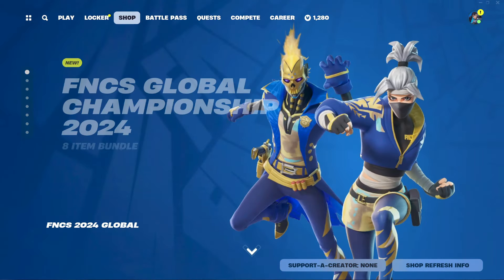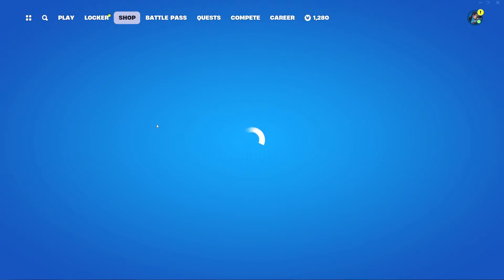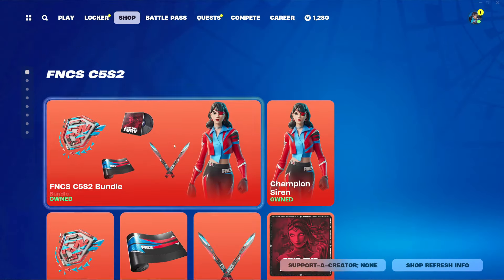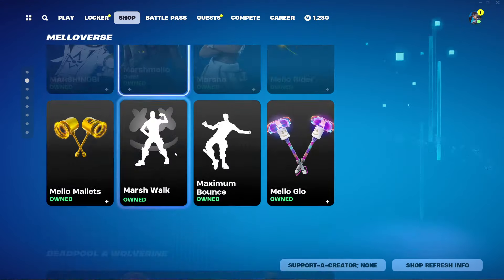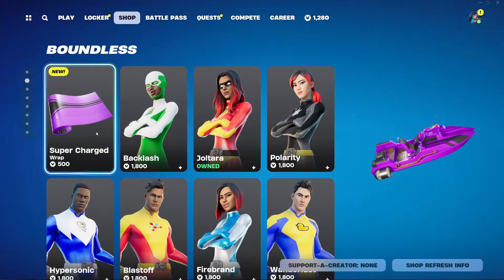Hey guys, welcome back to another Young Chaos video. Today it's September 5th, 2024, and I'm checking the item shop out. Yesterday we did get the FNCS 2024 Chapter 5 Season 4 bundle in the shop, so I'm not really expecting anything new just because we did just get that massive set.